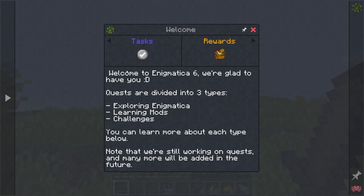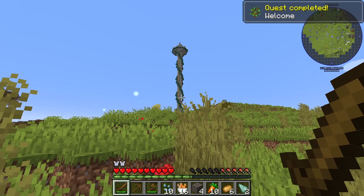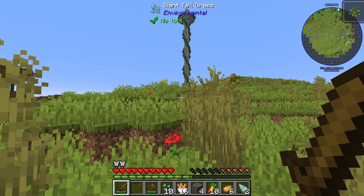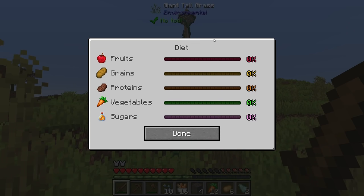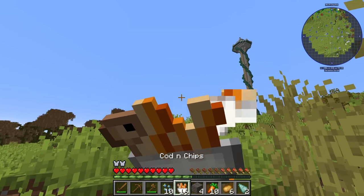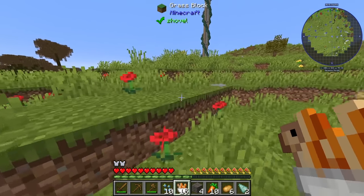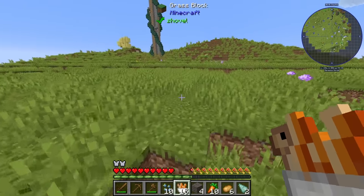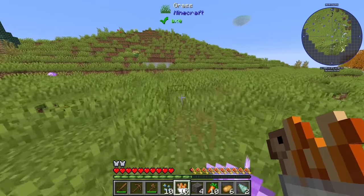There's a quest here that gives you food — this is one of the main quests to start off: Welcome to Enigmatica 6. Quests are divided into three types: exploring, learning, and challenges. You get 16 food from it. There's also a nutrition mod in here — you have your diet, and if you have a more varied diet, I believe you get buffs.